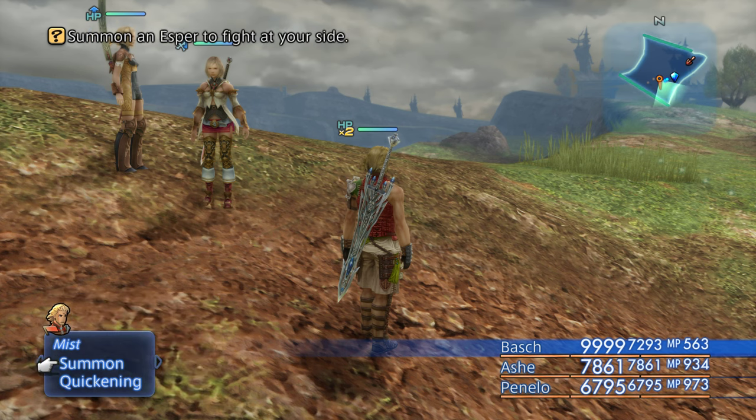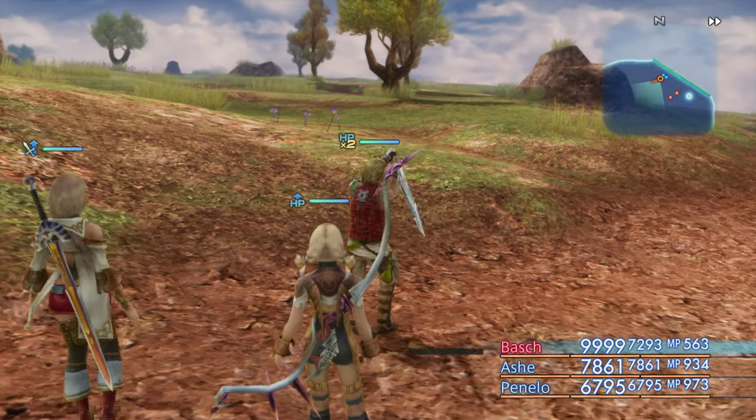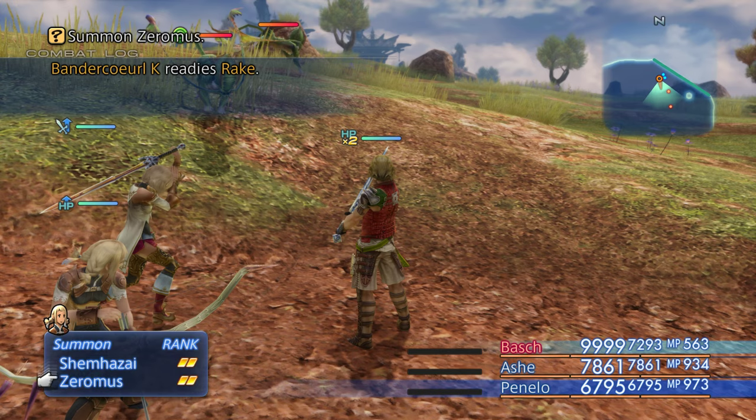Okay, we didn't have any other ones with him so we'll go back to Ashe. We'll do Famfrit, then we'll go into Chaos, Exodus, and Zodiac. Actually let's start with Penelo because she only has one other one to do.